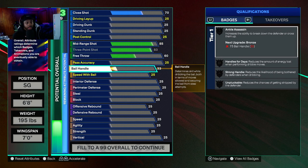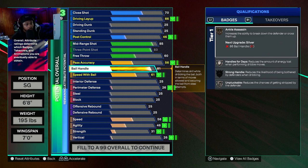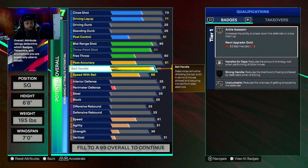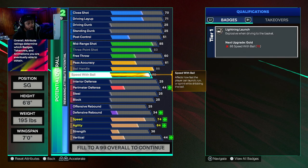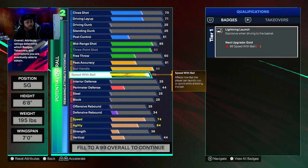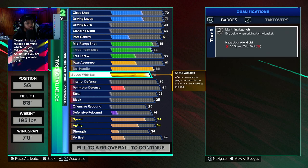After making my dribble build, I made a two-way three-level shot creator. 86 ball handling is really, really good because you still get ankle assassin silver and you max your own speed with ball out. Now I know y'all probably like, hold on — it doesn't let you get 80, but this is still good. I made a build with an 80. 79 speed with ball is still good — you'll still be able to move really, really fast with this.